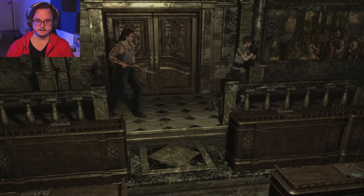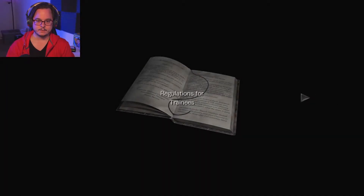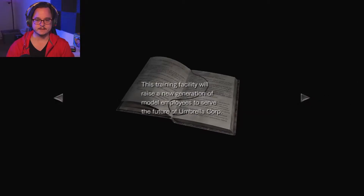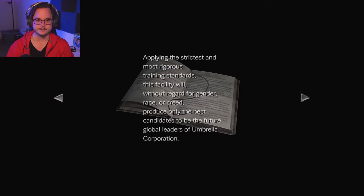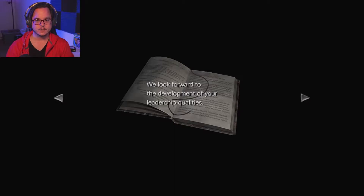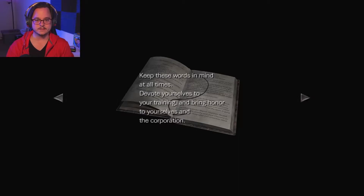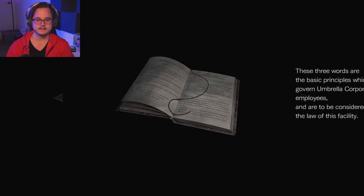Right now we're going to try to avoid as many zombies as possible because we don't have very much ammo. Regulations for trainees - training facility mission. This training facility will raise a new generation of model employees to serve the future of Umbrella Corp. Applying the strictest and most rigorous training standards, this facility will, without regard for gender, race, or creed, produce only the best candidates to be the future global leaders of Umbrella Corporation. The guidelines: Discipline. Obedience. Unity. Those are green - I wonder if I have to use this for something.